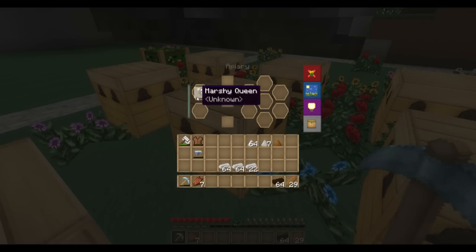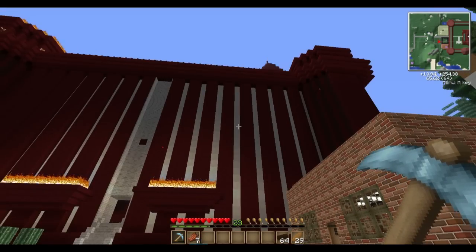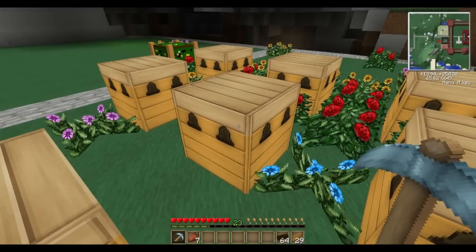As you can see right here, I've got a marshy queen. Marshy queens - they are marsh bees. They come from the swamp that's on the other side of Steve's base over in that direction.